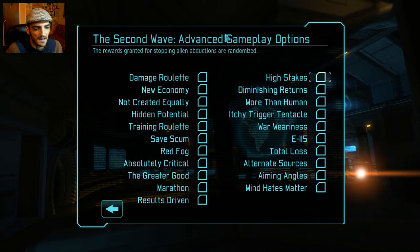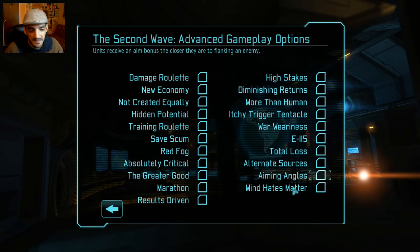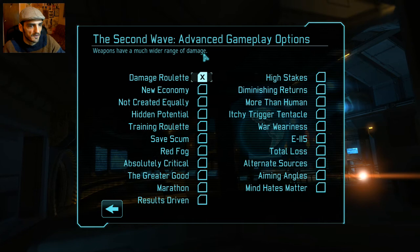Now here's the interesting part — there are all these Second Wave options and, believe it or not, I'm gonna click all of them and beat the game. Hopefully it's gonna be tight, but I'll beat the game with all these clicked. Let me go quickly through all of these as I click them. Damage Roulette: weapons have a much wider range of damage — that's self-explanatory.